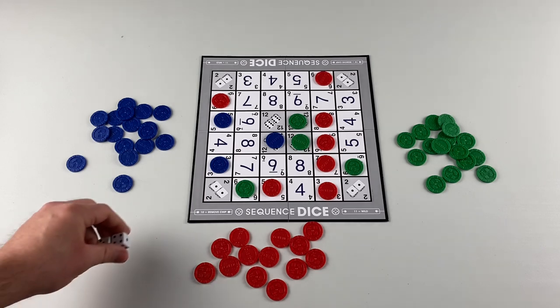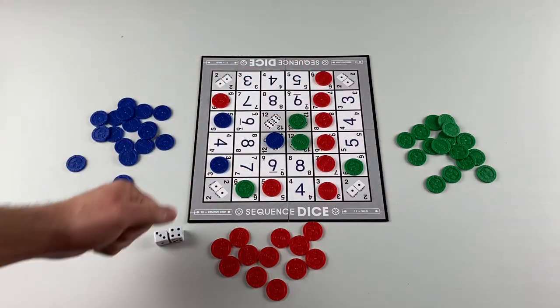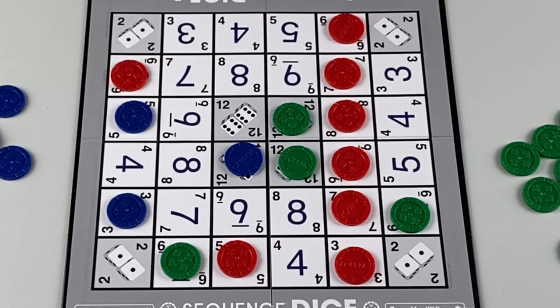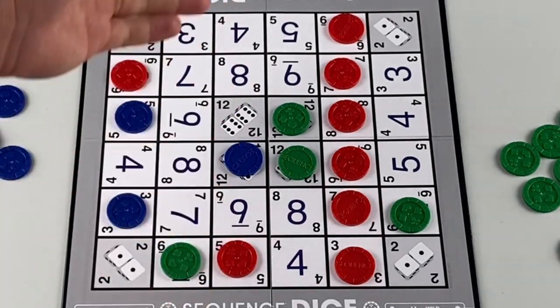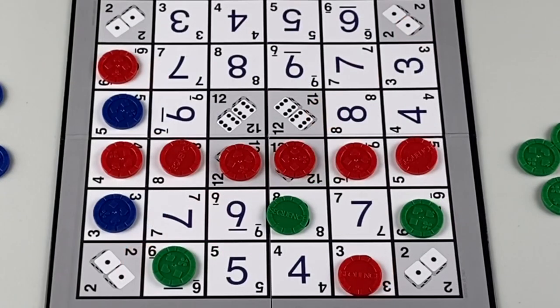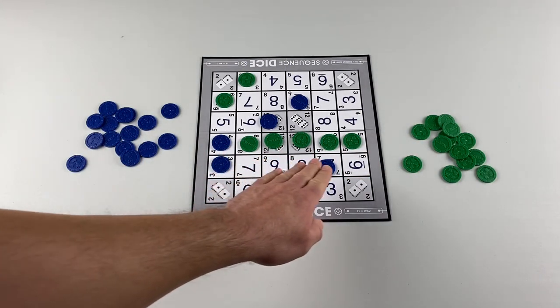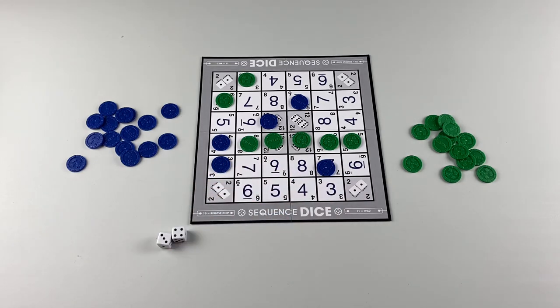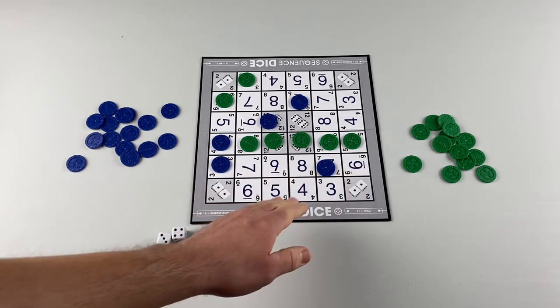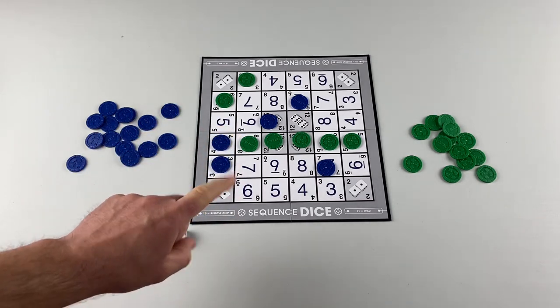Play continues until a player is able to get a row of 6 chips — a sequence of 6 wins the game. Sequences can be up and down, diagonal, or left to right. In a two-player game, a 5-chip sequence is required to win, not 6. Once a player has scored a sequence, they win the game — it only takes one to win.